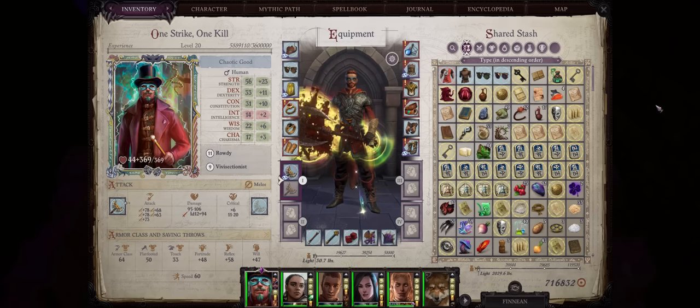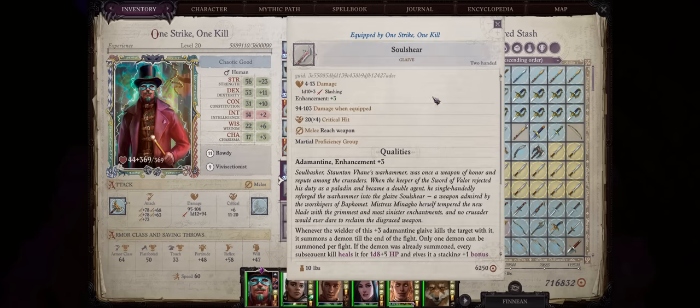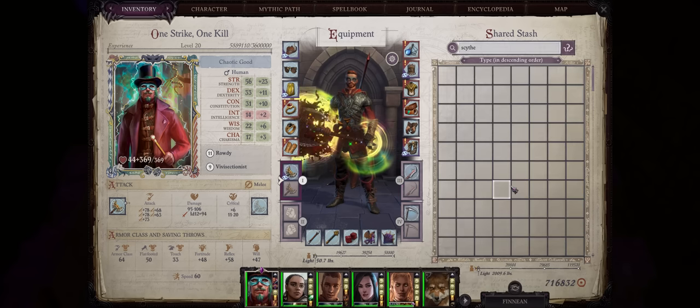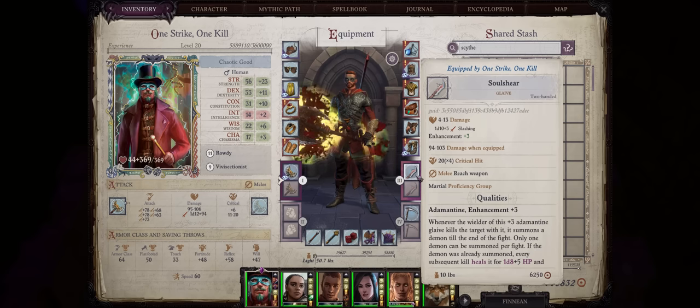Now let's get into weapons and quick slots. For weapons, for the start of the game — Chapter 1 — I recommend you keep two glaives. Glaives are reach weapons, which means you can attack from safety early on without bothering about armor class. Plus, there are plenty of powerful glaives in the early chapters of the game, Chapters 1 and 2. Speaking about Chapter 2, you can also go with the Wide Sweep Scythe, as by then you'll already have reach from the Lunge feat and size-enhancing spells, or just stick with glaives and bardishes.